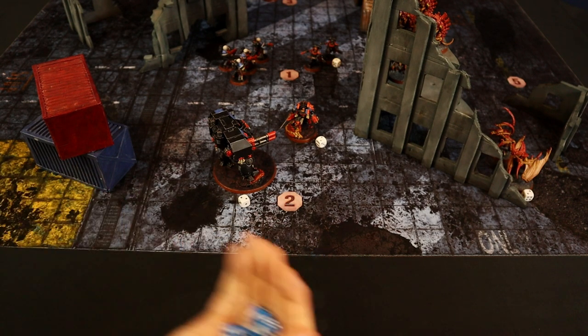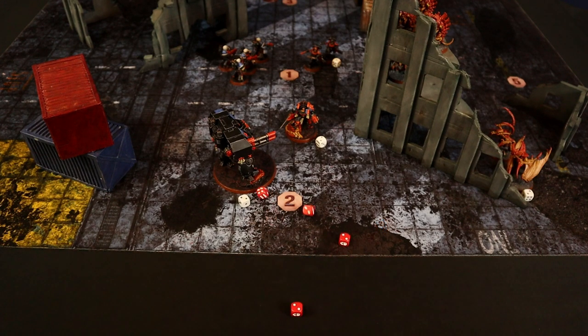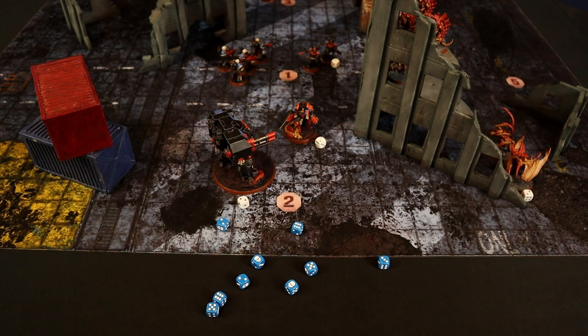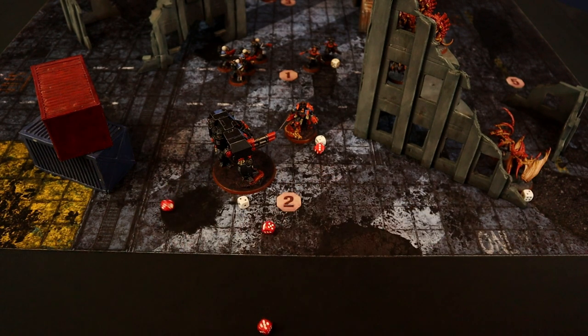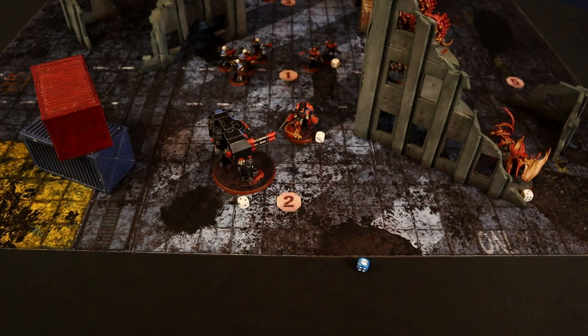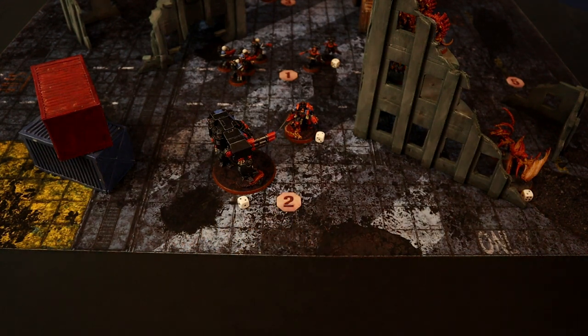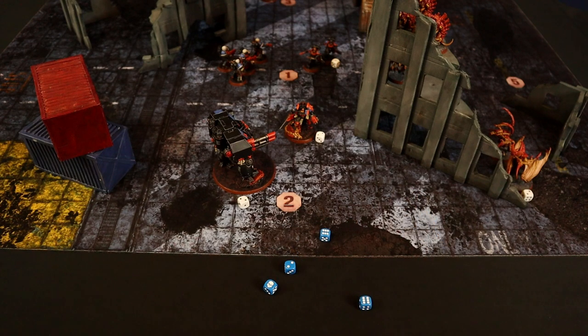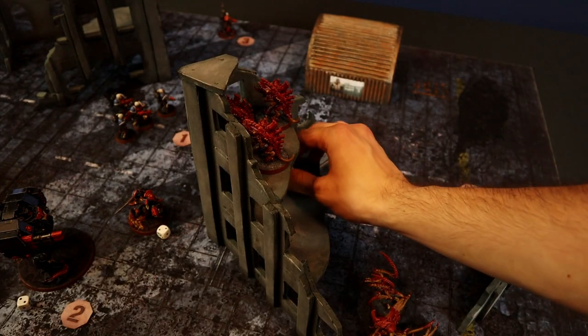The Inferno Squad fires on the Barbgaunts: 2D6 automatic shots, 8 hits, wounding on 3+, 4 wounds. Saving at 4+ with command point Rapid Regeneration granting Feel No Pain 5+ — no wounds ignored though. The Sternguard also fires on the Barbgaunts: 9 shots at 3+, 5 hit. With Devastating Wounds and sustained hits, 1 mortal wound plus 4 normal. Saving at 4+ with cover, 3 saved; ignoring 1 wound at 5+. Heavy Bolter: 1 hit, wounds, saved at 5+. The Captain fires 4 shots at 2+, 3 hit, only 1 wound — saved. The Barbgaunts are badly damaged with only 2 remaining.